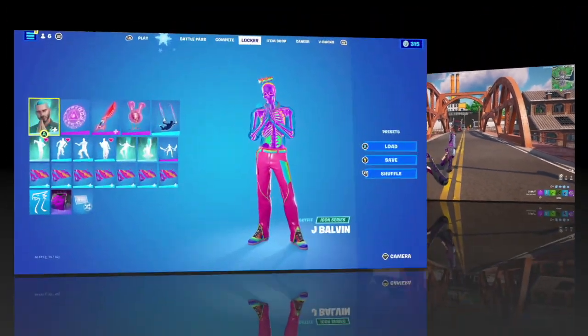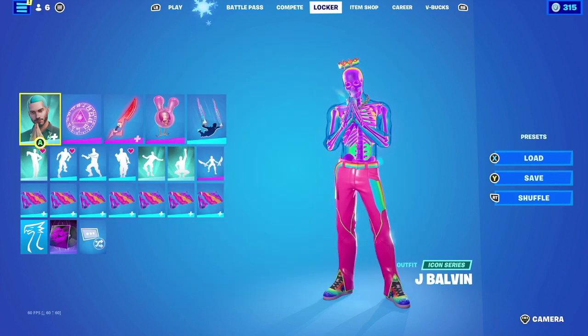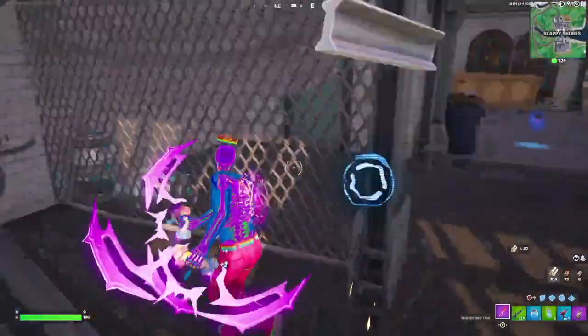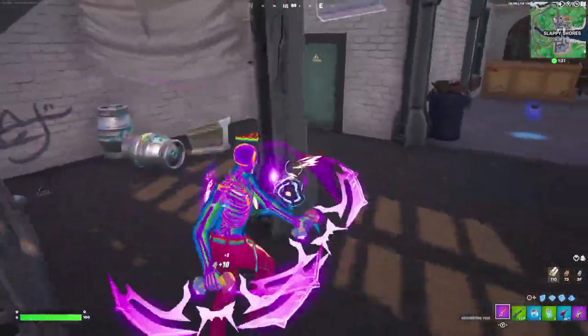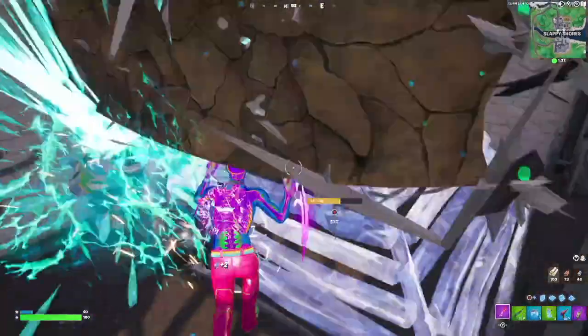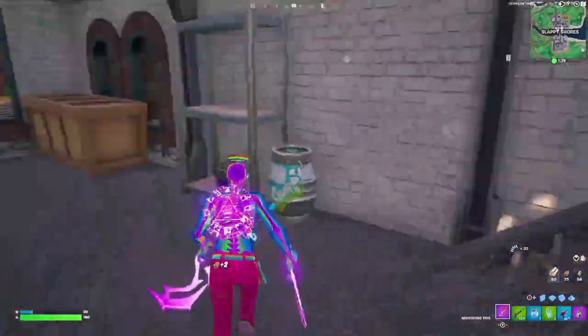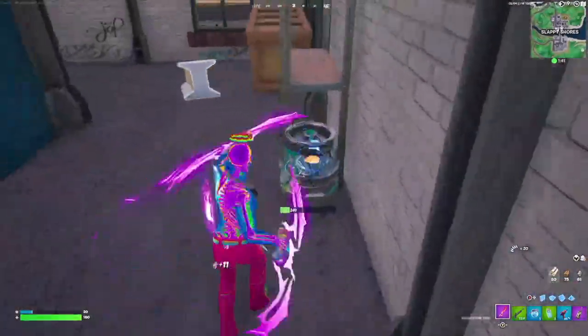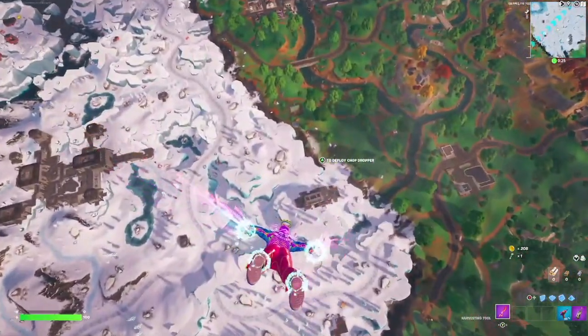For our next combination we're going with Sunshine. They go with the J Balvin style with the skeleton Balvin edit style. For the back bling they go with the Illusion Room — it kind of gets lost in the color scheme of the outfit, but it's a perfect match. For the harvesting tool they go with the Omni Sword, with the top blades as the Hyper Strike, the guard as the Knuckles, the pickaxe as the Dual Wield, the color scheme as Ultraviolet, and the handle as the Dazzling Spirit. This custom color scheme for the harvesting tool was just a perfect match with the skin.